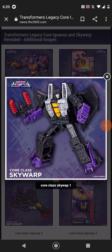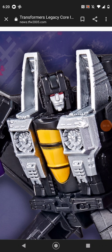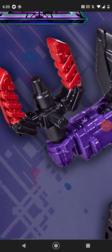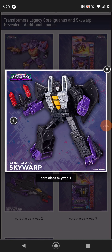I'm just doing Skywarp. Unsurprisingly, he's a re-deco. I feel like the head is painted for some reason. The arms are painted as well. He does not come with a Null Ray anymore — he just comes with his claw weapon. I feel like that's a throwback to Transformers Prime for some reason.